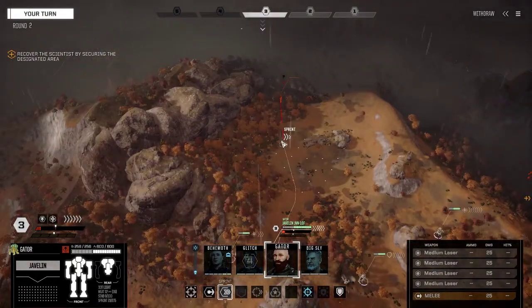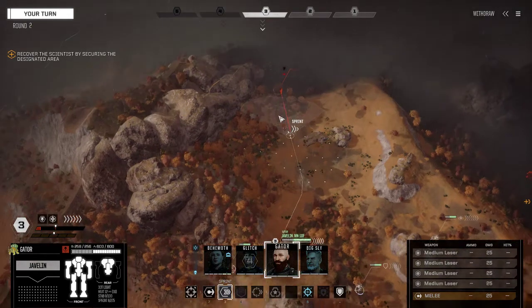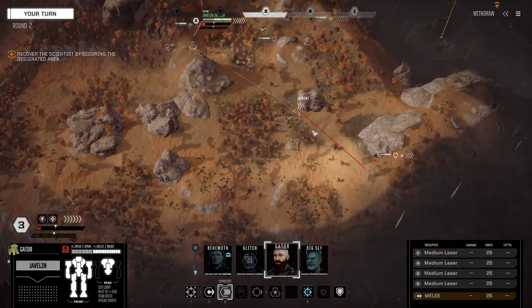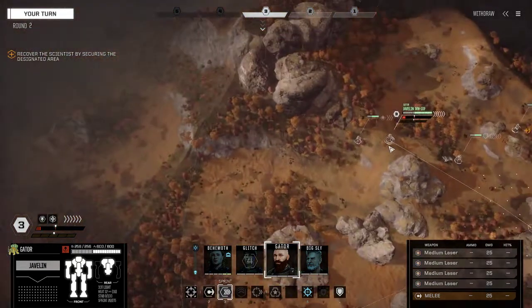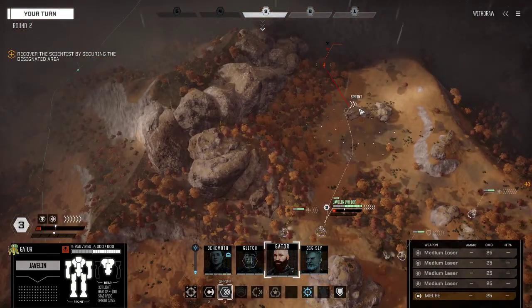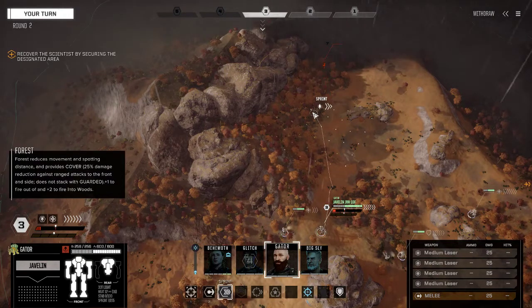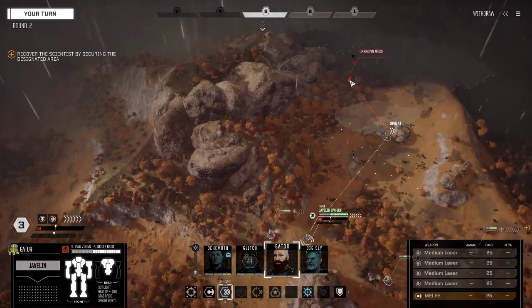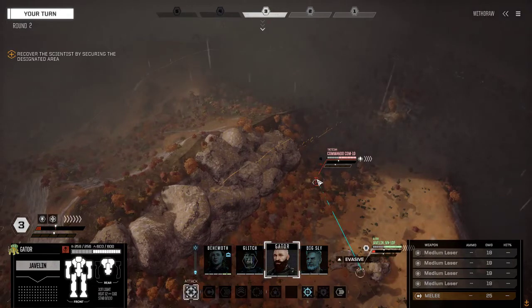I think we actually want to come over here and try to get eyes on it. Just out of range — pretty bad chances. I think we see what this is, because I think that was the light mech. Hoping that's a flanking shot — it is! A Commando 1D, large laser.